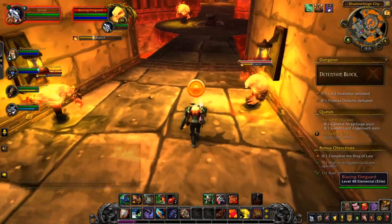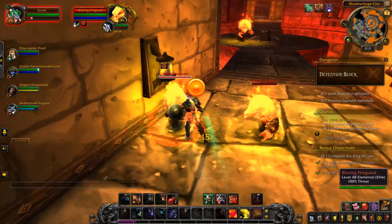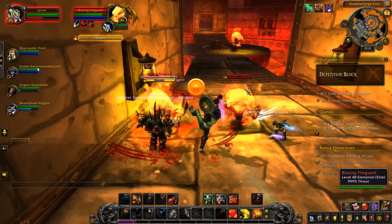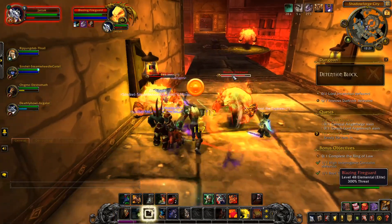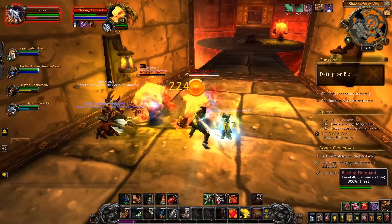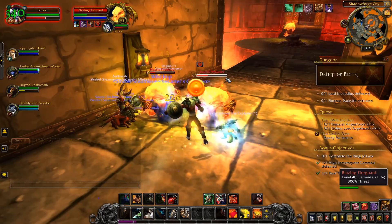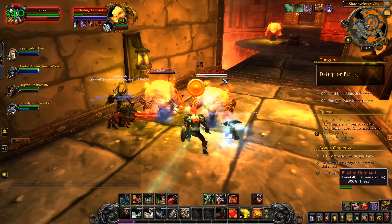There's Heroic Leap — that's what it looks like. It does a little bit of damage where it lands if I target it towards some enemies, so it's like a little Thunderclap. Then I'll do my big Thunderclap as soon as I get there. More often I just use it to move around real fast.